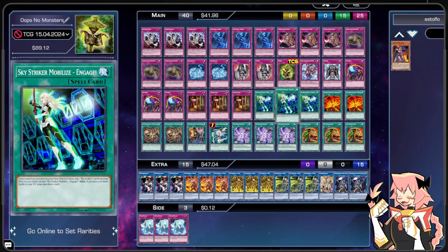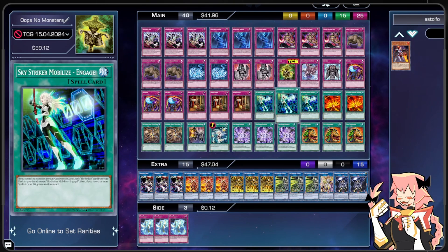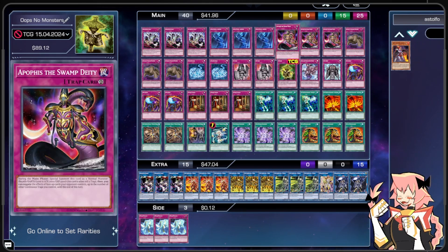Now that you see how we are going to be making any Link 2 using just a single copy of Mobilize Engage, or even just a single copy of Hornet Drones without even needing Engage, you understand the idea of the deck. Let me walk you through it card by card.